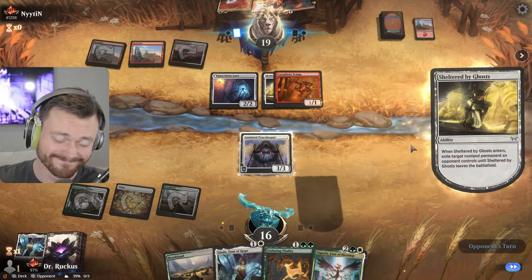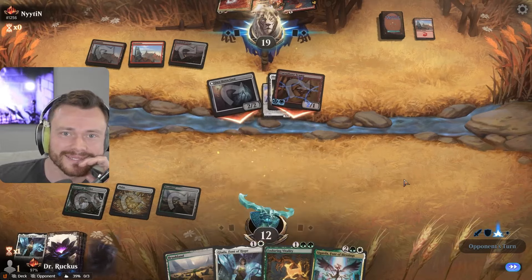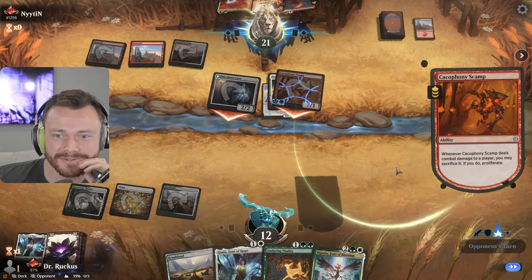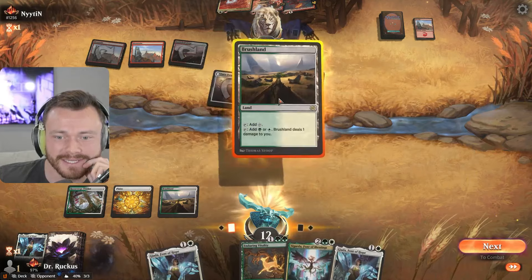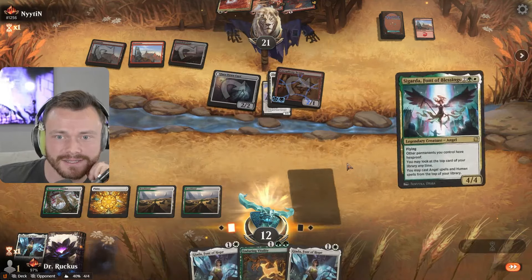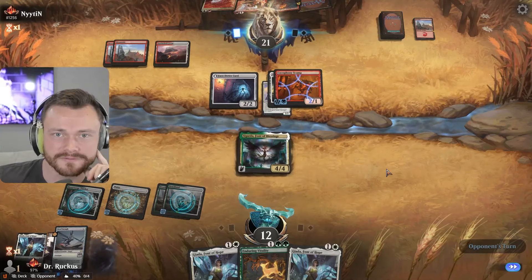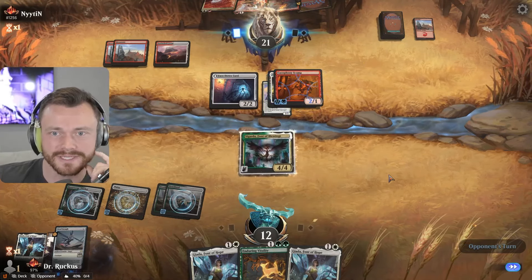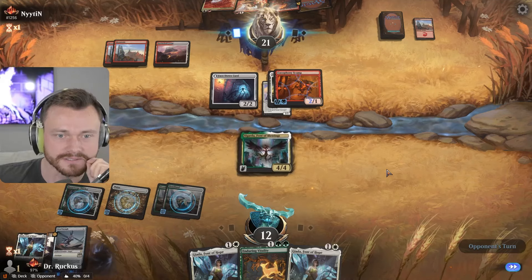Good top deck! Okay, here we go — down the rabbit hole. Down to 12, it's another Giada. We give them the 4/4 — they do have Boros Charms, they can give something double strike, don't know if it's enough. Feels like too little too late. About to pop off with the second top deck of Shelter by Ghost — I can feel it.